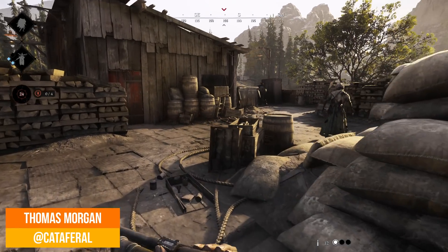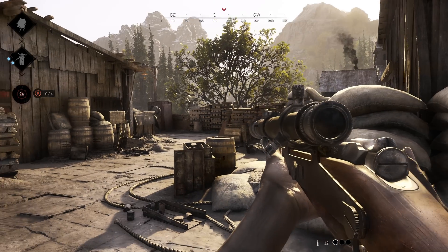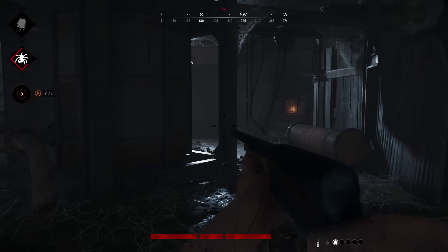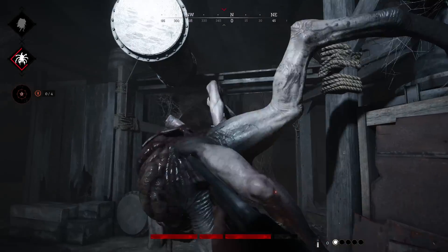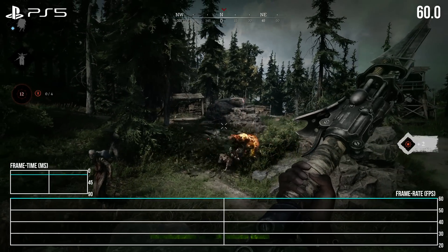Marking the game's biggest upgrade since its launch, Crytek's online FPS Hunt Showdown 1896 is retooled and even retitled for today's hardware. Fundamentally, the game migrates to CryEngine 5.11, complete with a suite of visual upgrades, DirectX 12 support, and most crucially, a release for PlayStation 5, Xbox Series X, and S.